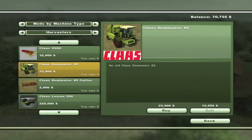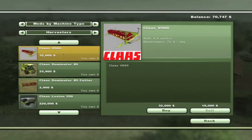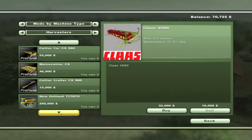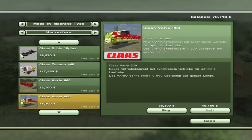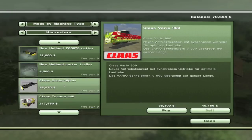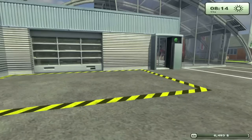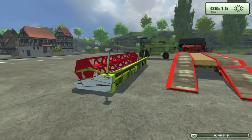I think we're going to go for the Claas Dominator 85 and then buy the Claas V900 header to go with it. I'll be right back to confirm whether those two can be combined together. Welcome back — as it turns out they can connect, so let's do it. That's about 38,300 and 25,900 — so roughly 65,000 total. Yep, we can do it. Let's go ahead and buy that combine and then buy that header. Not much money left but enough. There's our combine, there's our header.